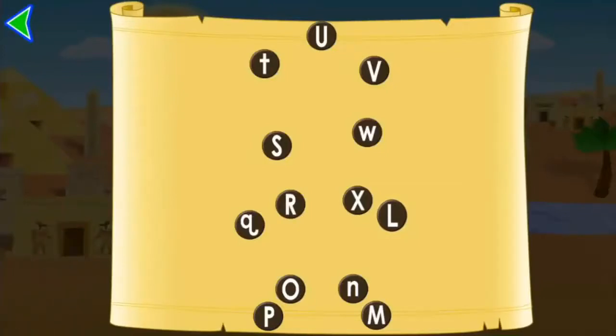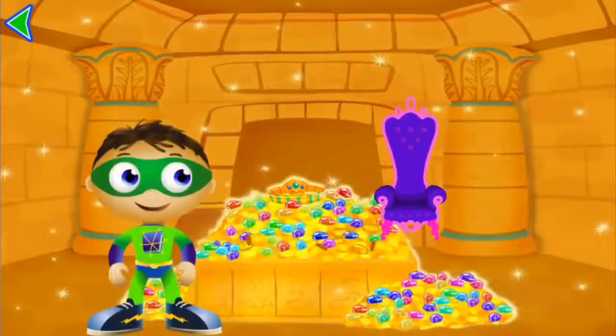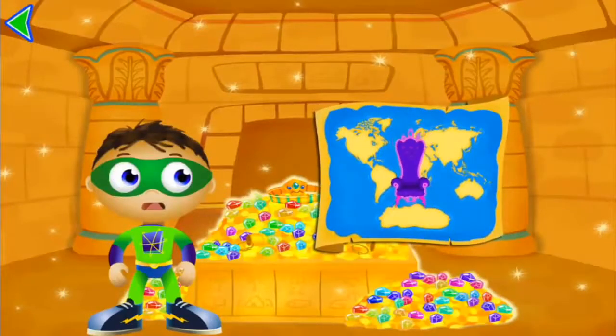L, M, N, O, P, Q, R, S, T, U, V, W, X — X marks the spot! T is for throw. Super treasure hunting, Super U. And look, you've earned a souvenir for your map of the world!